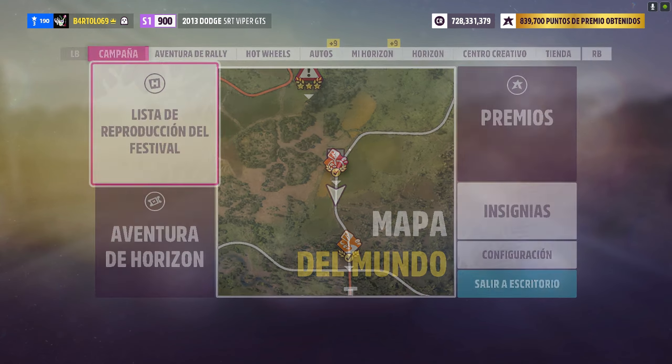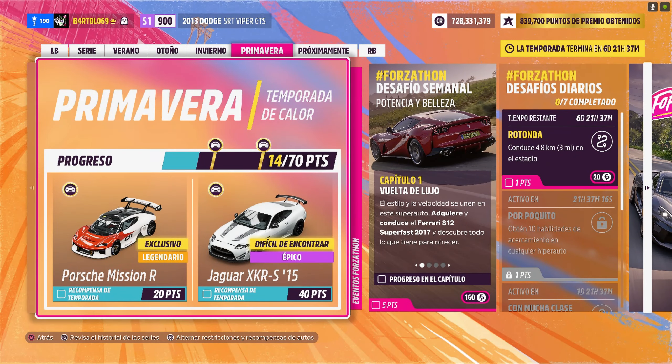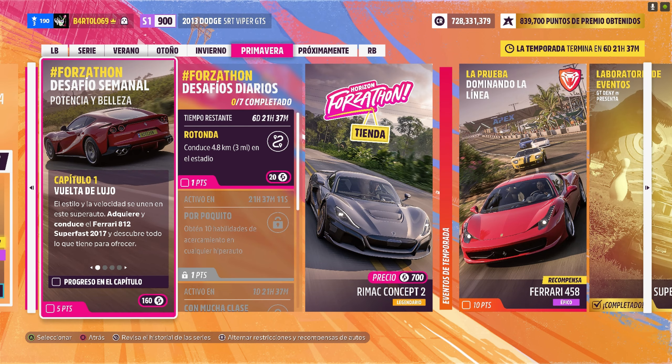Estamos en serie 21 y Primavera, temporada de calor. Vamos a ver si hacemos el desafío semanal de Forza que se llama Potencia y Belleza. Estos son cuatro capítulos que hay que hacerlos con lo que nos digan, donde nos digan esas cosillas.